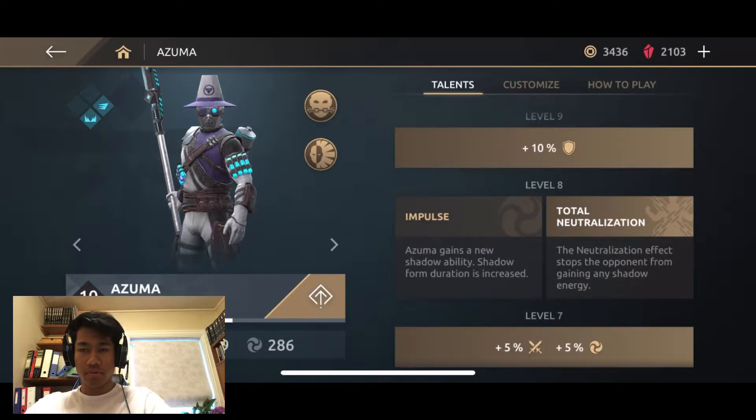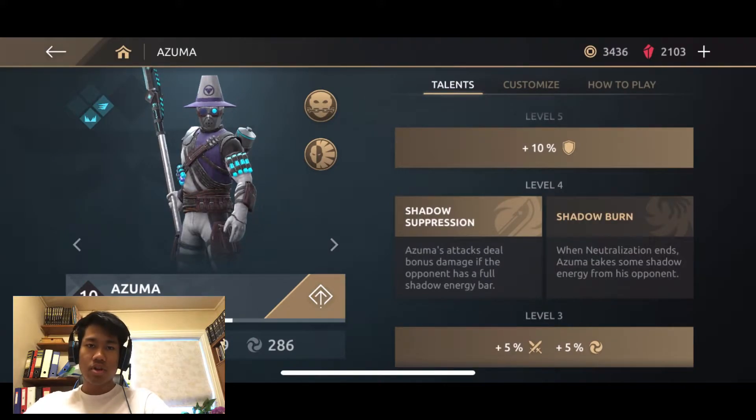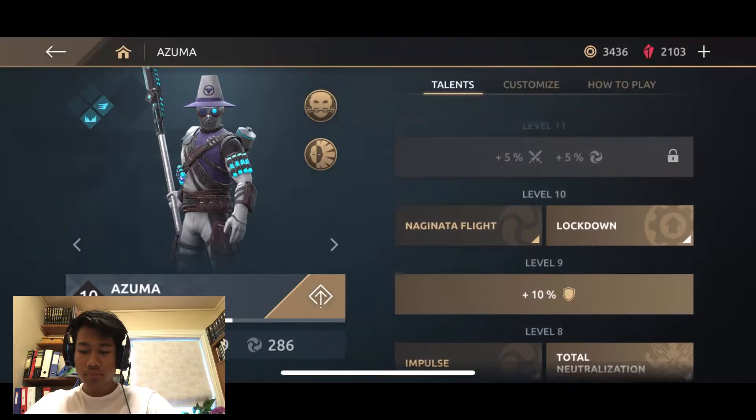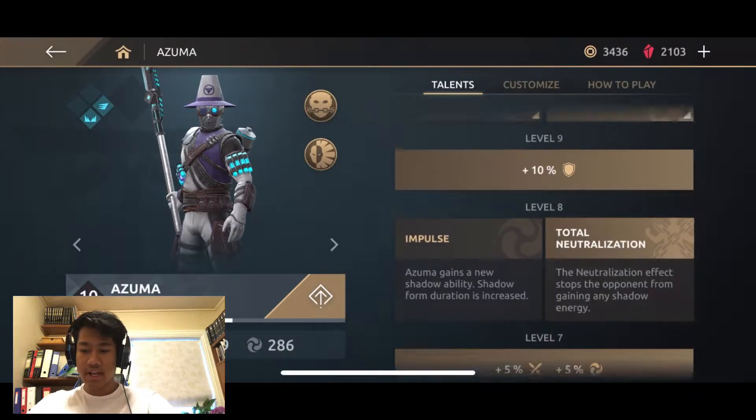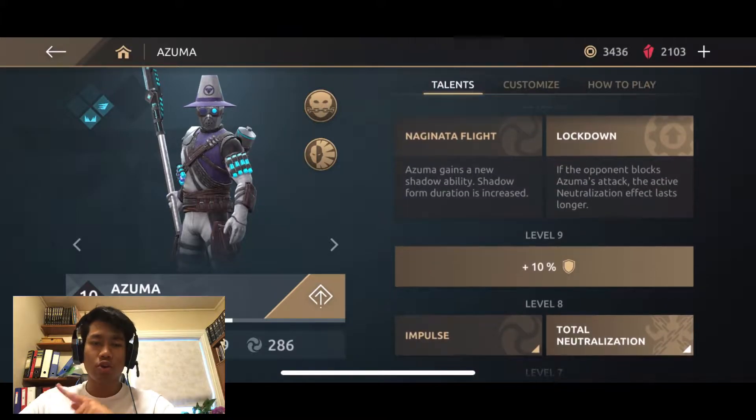Total Neutralization stops the opponent from getting Shadow Energy - that's the modification I was talking about. You don't need total neutralization, but it can be neat if you want to prevent them from getting any more. It could contradict the purpose of using Shadow Suppression, but if the opponent somehow gets to a full bar, you can neutralize them just before they enter Shadow Form - that's where Shadow Suppression slides by. It acts like a prelude, pre-emptive damage to the extra damage that will land if your opponent was in Shadow Form. We've also got Lockdown to prolong the neutralization, meaning the opponent can't stay defensive - they won't be getting Shadow Energy at all.